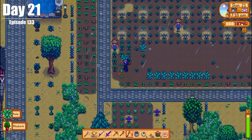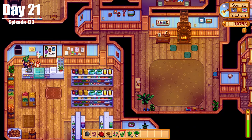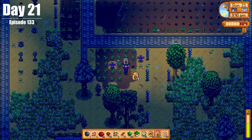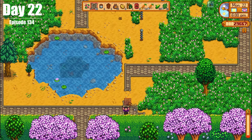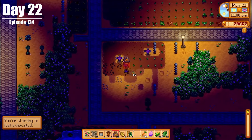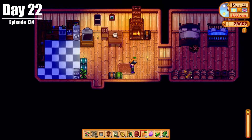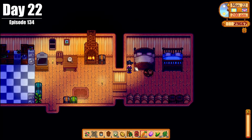On Day 21, we harvested crops, got some hardwood, did two quests for Pierre, planted some mixed crops, and used corn to make some oil. On Day 22, we set up more plants, planted some carrots, made more oil, planted new things in the greenhouse, and ended the day by passing out before making it to our bed. Spring is not going well for us when it comes to sleeping.